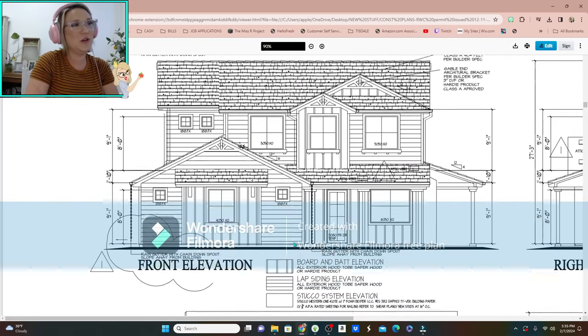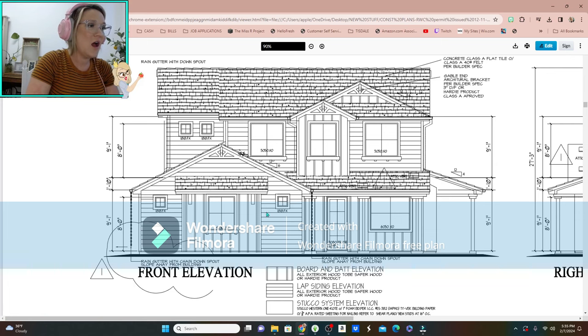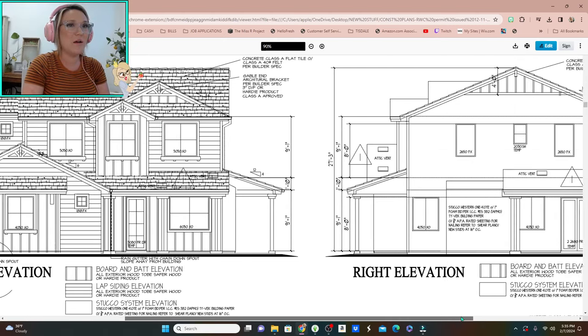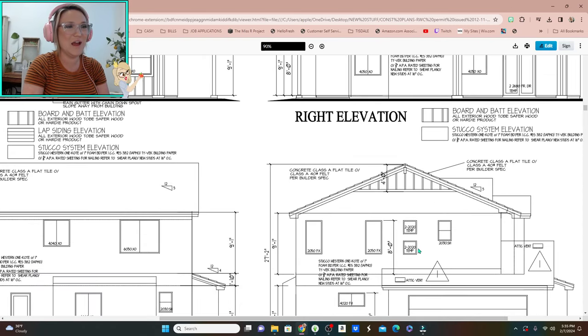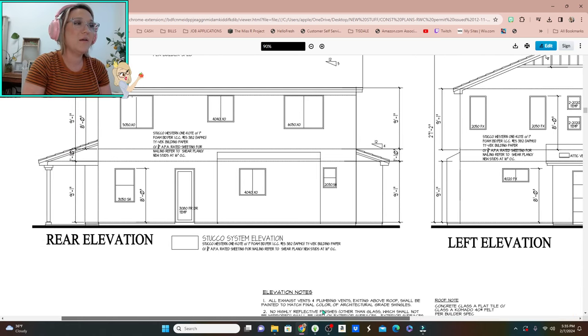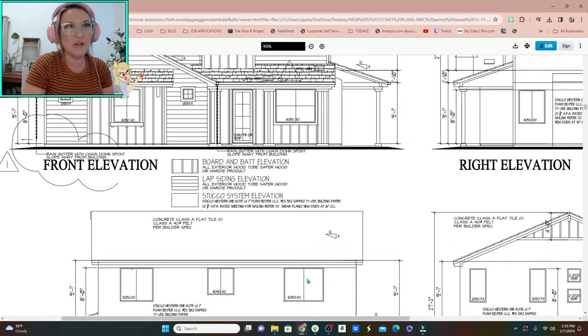I'm going to show you the front elevation of the house. We've got some batten board and some siding, and the whole house is going to be painted white with either a super dark gray trim or a black trim — I'm thinking super dark gray. You have all the different elevations here like the side, the garage side, and the back.